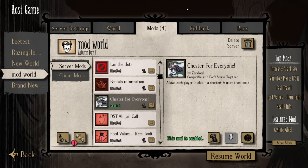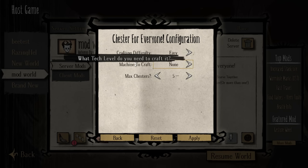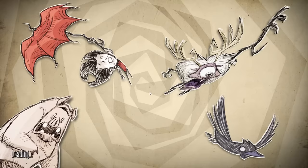Last but not least, we're covering a mod called Chester for Everyone by Zarklord. It allows each player to obtain a Chester, or even more than one. This mod is configurable and server-based. There is a crafting difficulty which controls the amount of resources required to craft the eye bone, and a machine-to-craft setting ranging from none, tech one, tech two, magic one, to magic two — basically Science Machine, Alchemy Engine, Prestihatitator, and Shadow Manipulator. You can also set the max number of Chesters from one all the way up to ten. Let's apply ten and resume the world.